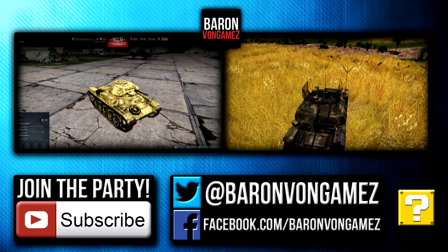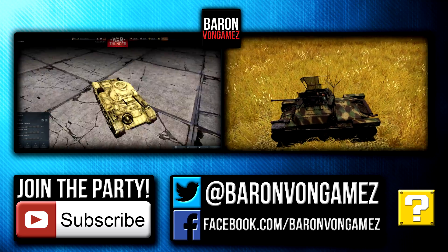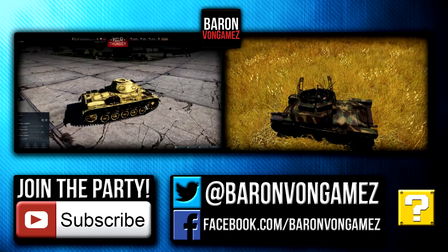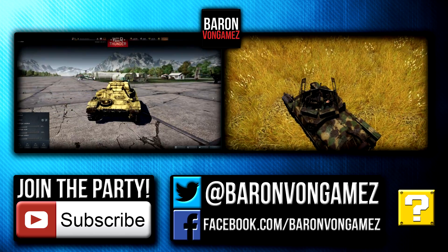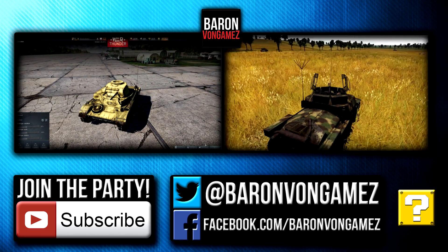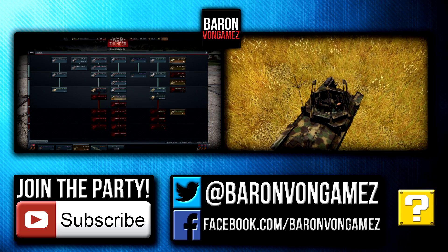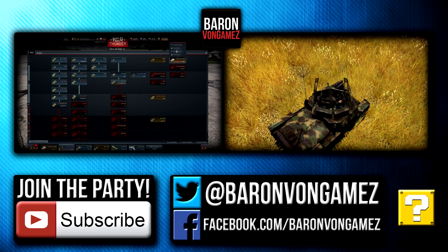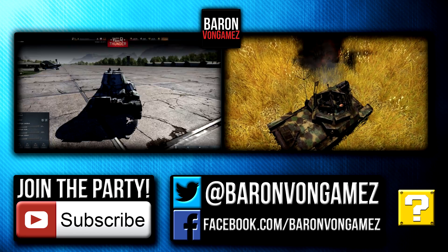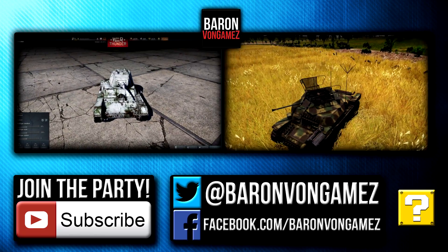Baron here on the Dev Server for another one of the patch 1.41 sub-patches. Here we have the Panzer II Deutsches Afrikakorps — pretty cool desert camo paint scheme right there. This is one of the premium tanks, one of the two. The Panzer II here, and then there's a Russian T-26 with a pretty cool camo pattern. Depending on what's the first battle you play once this patch is in, you get it for free. So keep note of that.